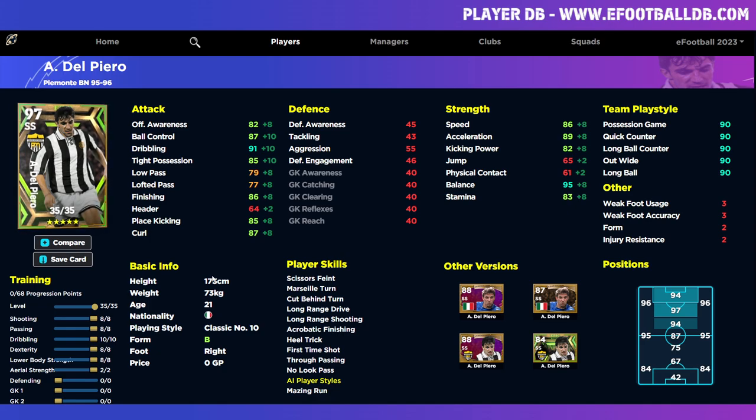We've got a few levels here to go — 35 in total: 8 into dexterity, passing, shooting, and lower body; 10 into dribbling; and then 2 into aerial strength. The 2 into aerial strength are kind of non-runners anyway — you just have to burn those two stats to get him to 97 overall if you want, though it doesn't really make any difference to the card.